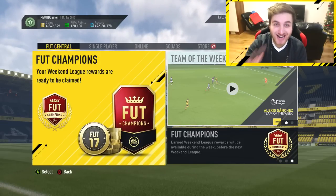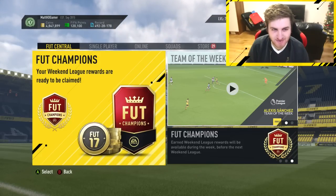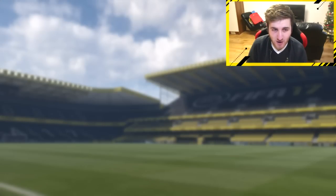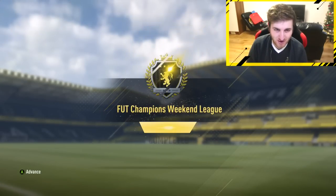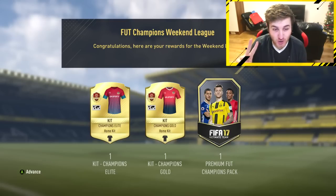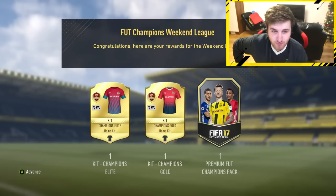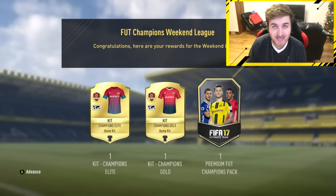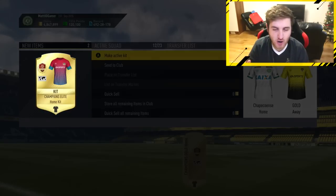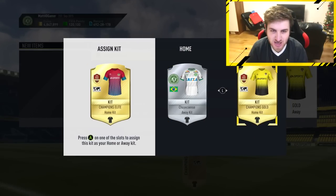The monthly rewards are here — time to open them and see what we can get. I finished in Elite 1, which means we'll get 12 items. Here we go, for the first time these should hopefully be really cool. We get the two new kits on Thief, which I should probably use for this weekend league. We get a premium Foot Champions pack, which means we'll get 12 red cards in one pack. Elite 1 guys — we finish elite, we'll go for the awake. Obviously we've got to keep Chapa Cuentes' kit in respect of them.